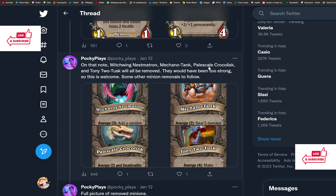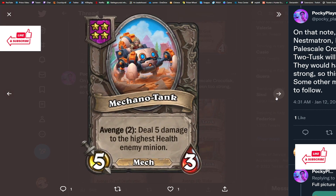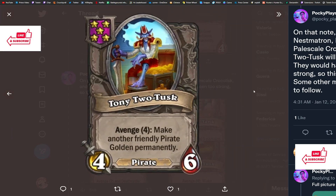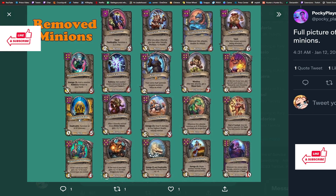Here we see some avenge minions getting removed: Witchwing Nestmatron is being removed because it would have too many synergies with undead and would just be too strong. Same thing for Tank and Croc — although Croc is getting replaced with a new dinosaur on tier six. Taunt is also getting replaced with a new six-drop. And Imprisoner is gone, replaced by Icky Imp — personally I like Imprisoner better, maybe they changed it because the new undead have reborn and they don't want too many taunts on tier one.